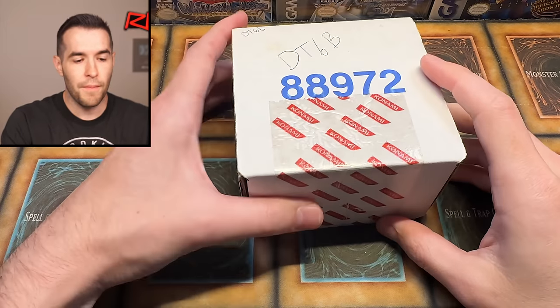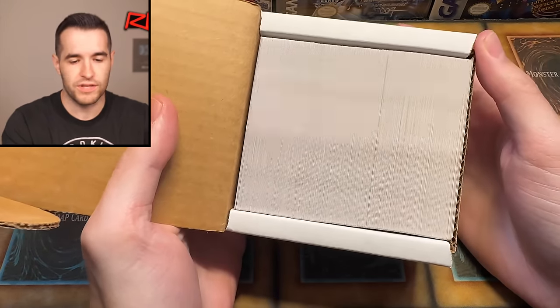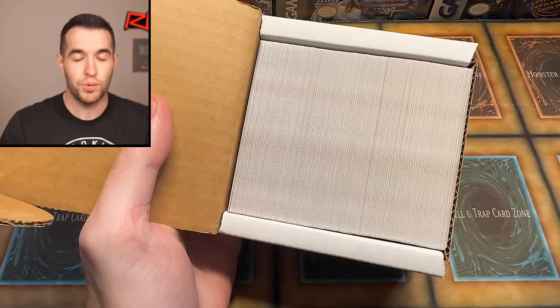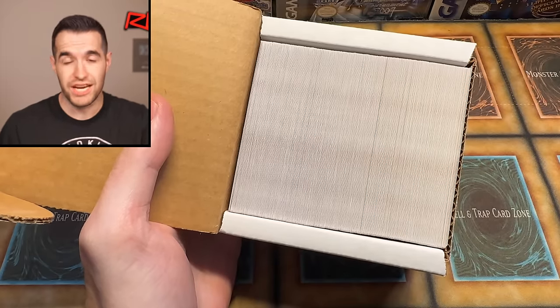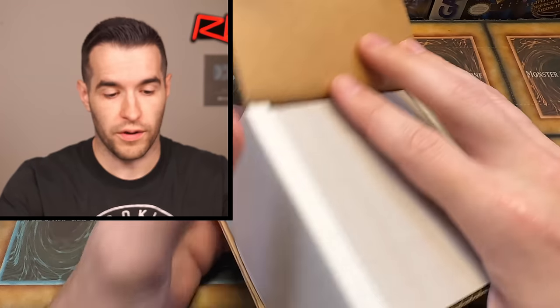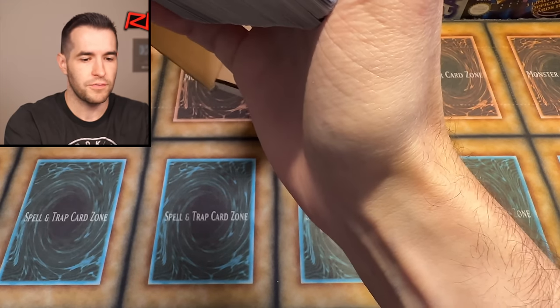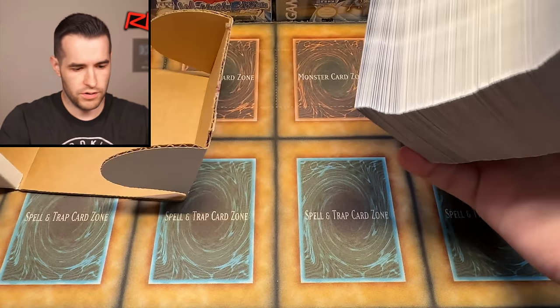Let's open this thing up. As you can see, it's basically just a bunch of cards — not like any packs or anything, because these were just put into the Dual Terminal machine and dispensed out randomly. We'll see the order they were going to come out as we go through here. This is more than one full set, I believe, so we're going to try to keep them out and keep them nice.